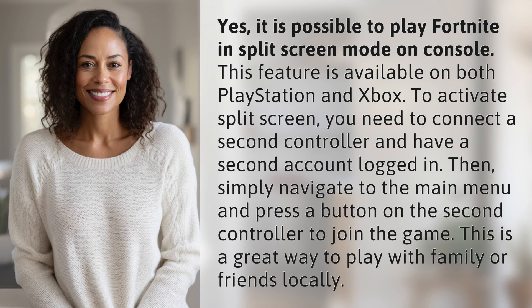To activate split-screen, you need to connect a second controller and have a second account logged in. Then, simply navigate to the main menu and press a button on the second controller to join the game. This is a great way to play with family or friends locally.